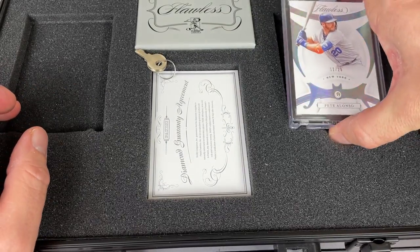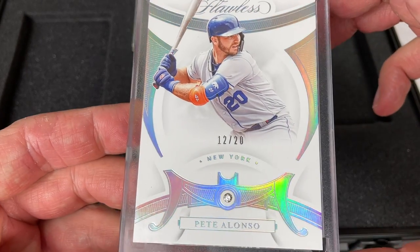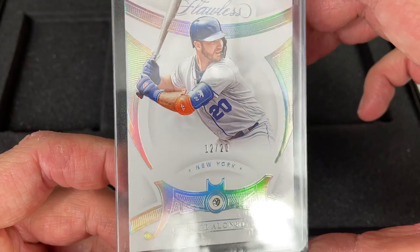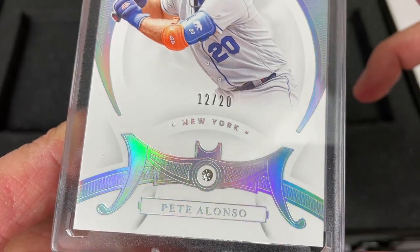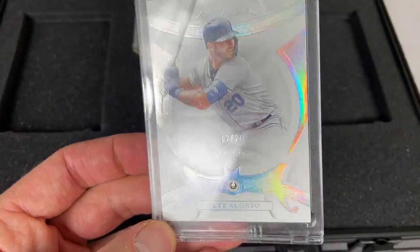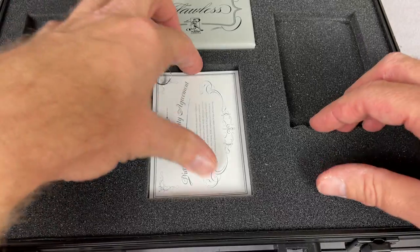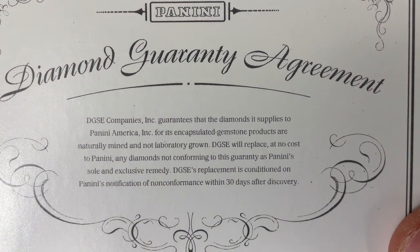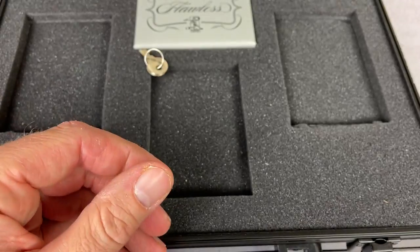The other card has a diamond in it, and this is for number two — that was Jim P. So Jim, congratulations. You have a Pete Alonso out of 20, Flawless. And there is an actual diamond in there. So that's probably why this is so expensive. That diamond alone — I'm not sure how many carats that is — but it's a very, very awesome card to get a Pete Alonso with a diamond in it. Congratulations on that one, Jim. They have a diamond guarantee agreement — it guarantees the diamond in supplies. So this is a little certificate of authenticity; it's going to go to Jim since you got the diamond. I'll put that with your Pete Alonso.